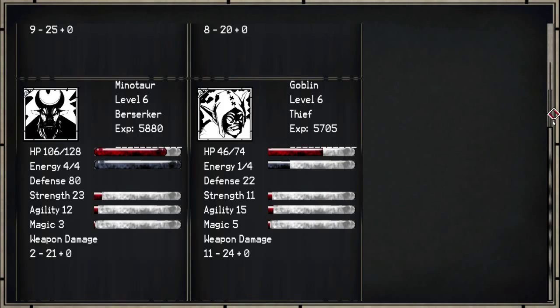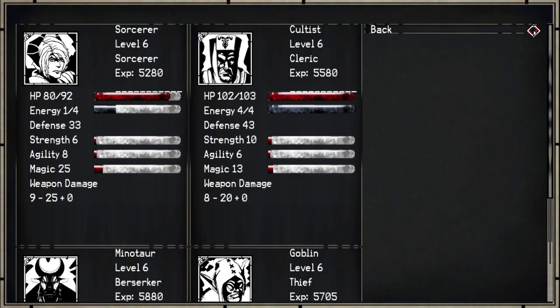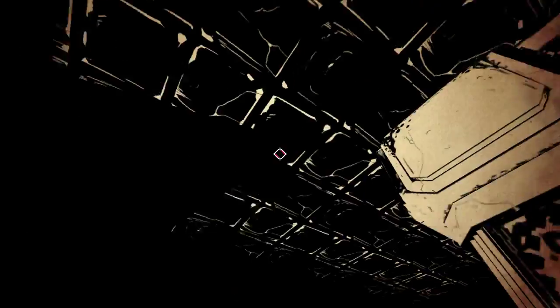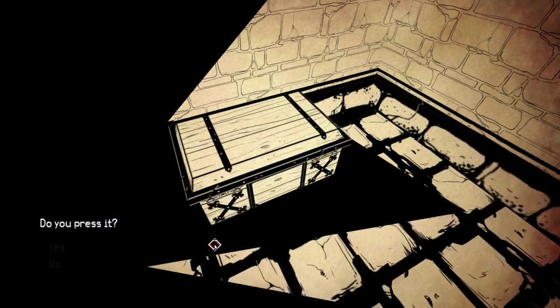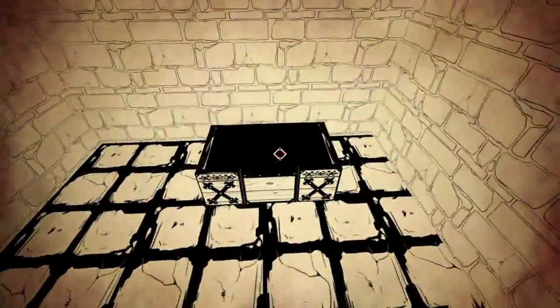There it goes. 22, 80, 33. How do I have my defense only 33? I just put on a robe that gives me 70-something. Let's go check out this chest again. Yeah, press it. Nah, it did nothing.